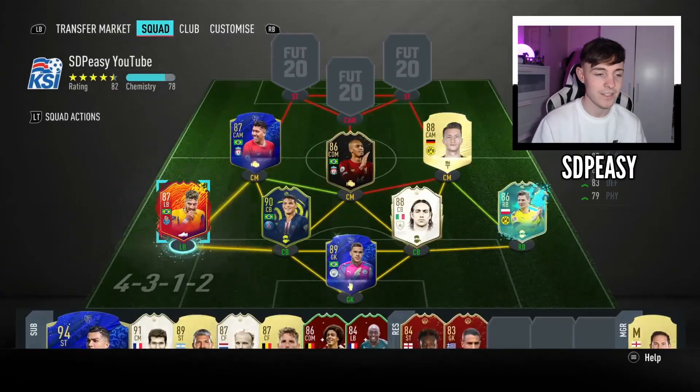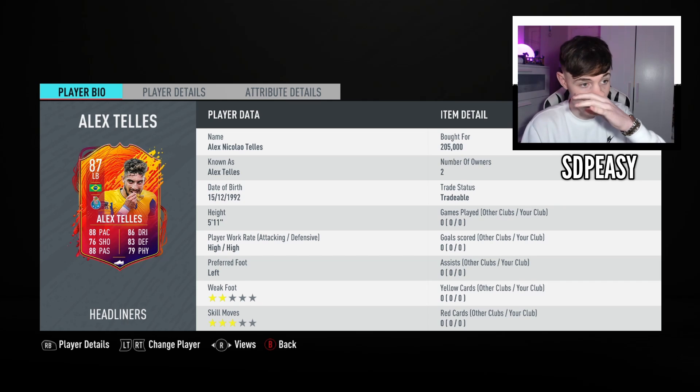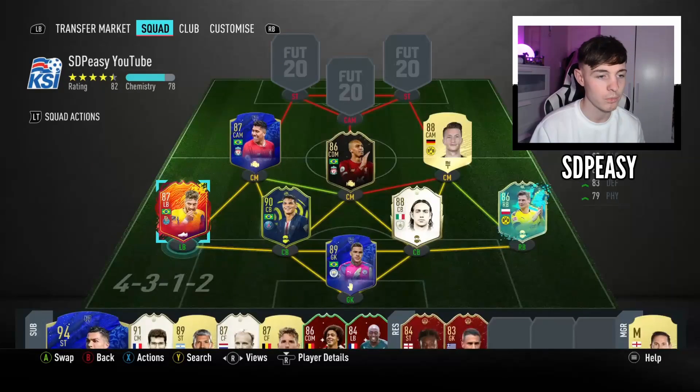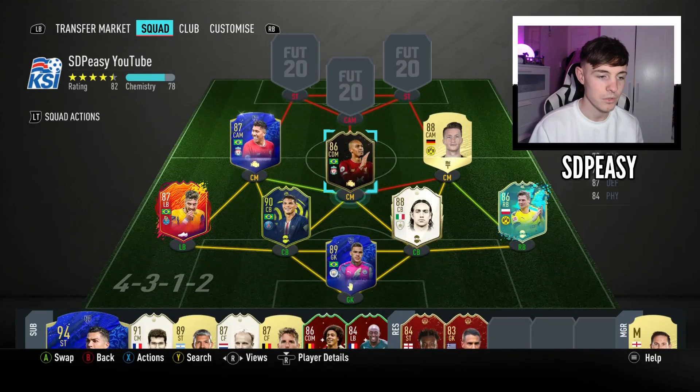We're going to add a big amount of color — we've just signed this man, the main star in the thumbnail: Alex Telles' Headliner, 87 rated, 205,000 coins. As soon as this came out I knew I was saving for it because I love this guy in this game. Headliners stay one rating above their inform at all times, so if he gets an 88-rated inform, this becomes an 89-rated left back — that is absolutely mental. I really hope he gets one more inform because that card will become insane.